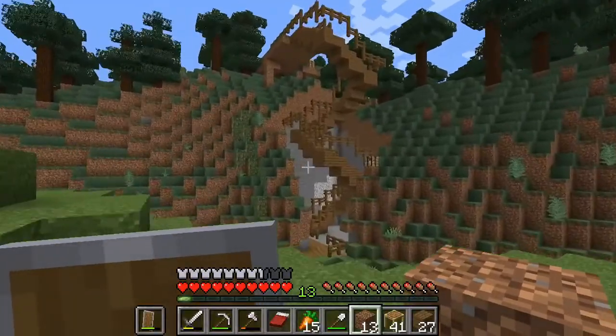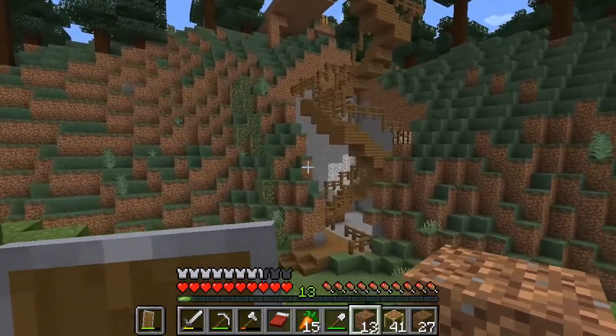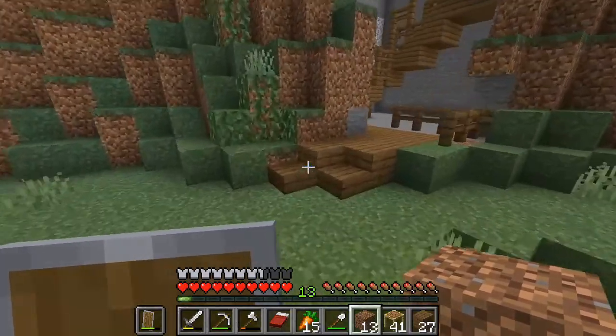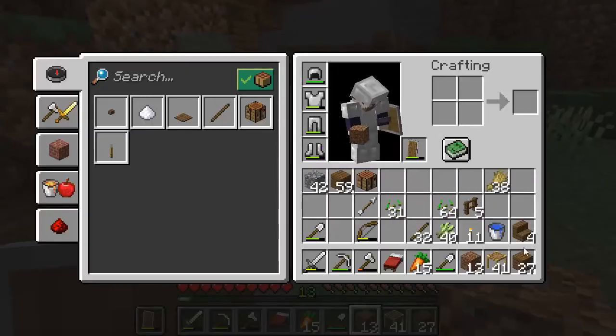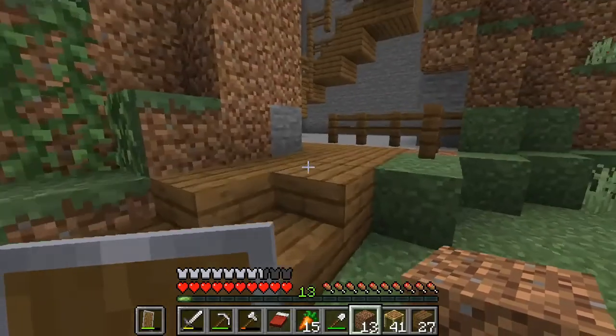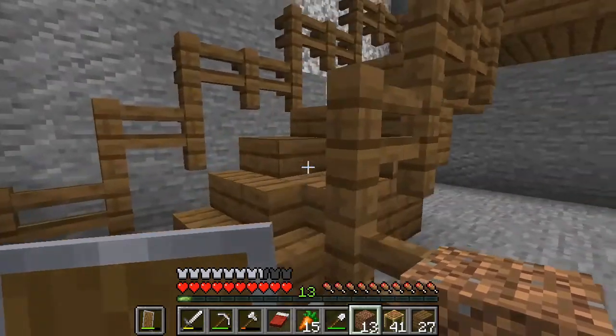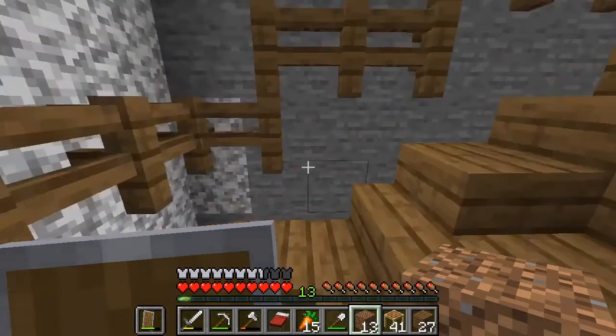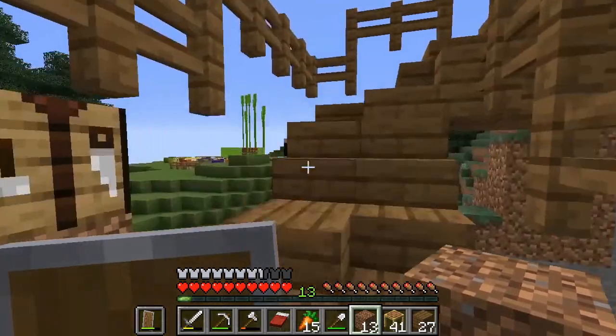I've just finished the staircase — look at this. I have to admit, I nearly had a nervous breakdown while designing this thing. Just need one more slab right there. As you can see, it's not straightforward stairs — there's a system of slabs and stairs in order to make it look better.